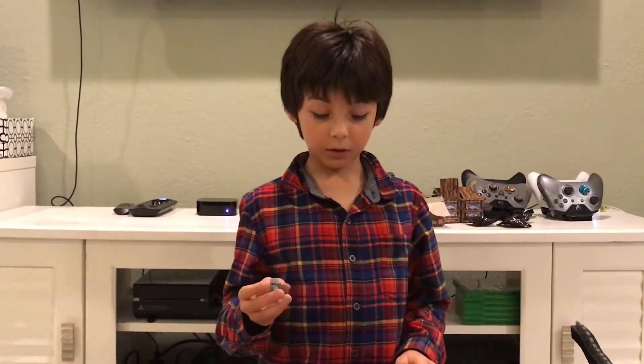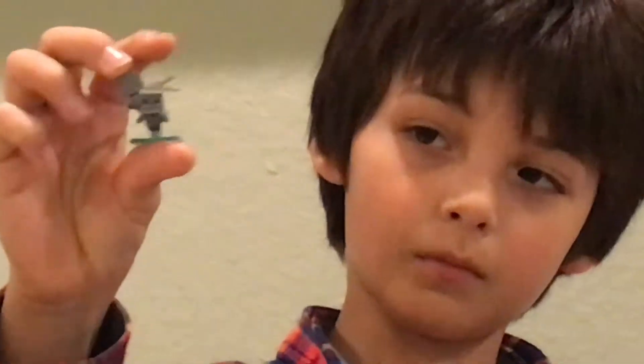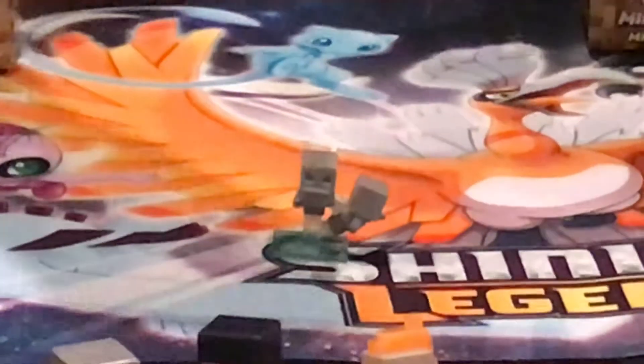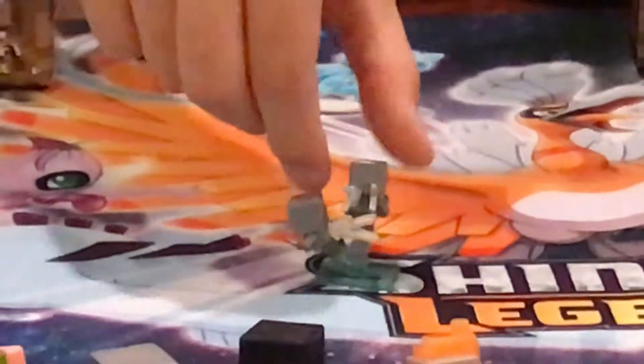We got the Vex — the Flying Vex! Put it on the S. Here's his front. I like the wings though, the wings look really cool, so that's why I wanted to get it. This side — they also have swords. This side, his back with his wings. And then this side. Let's put the Vex over here.